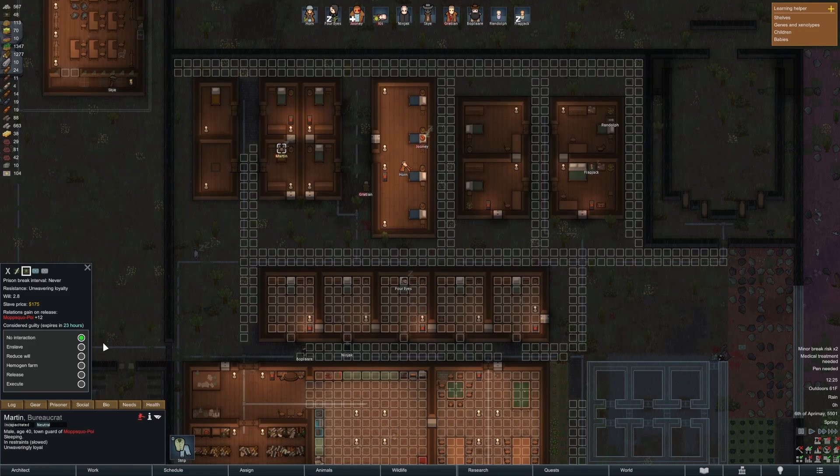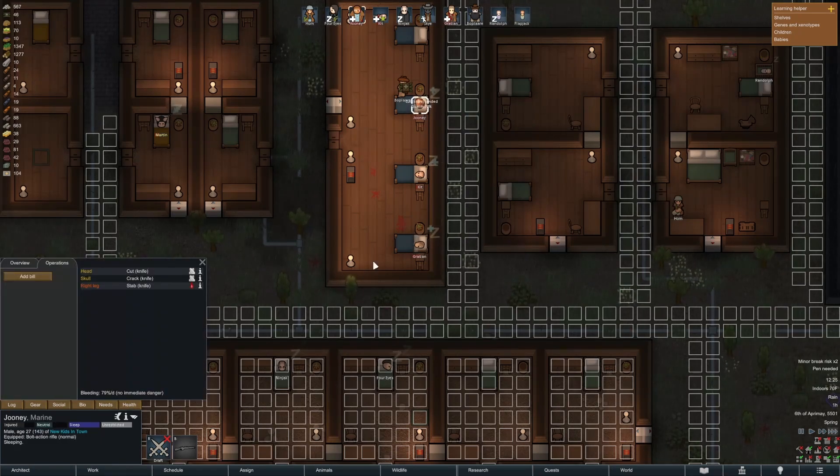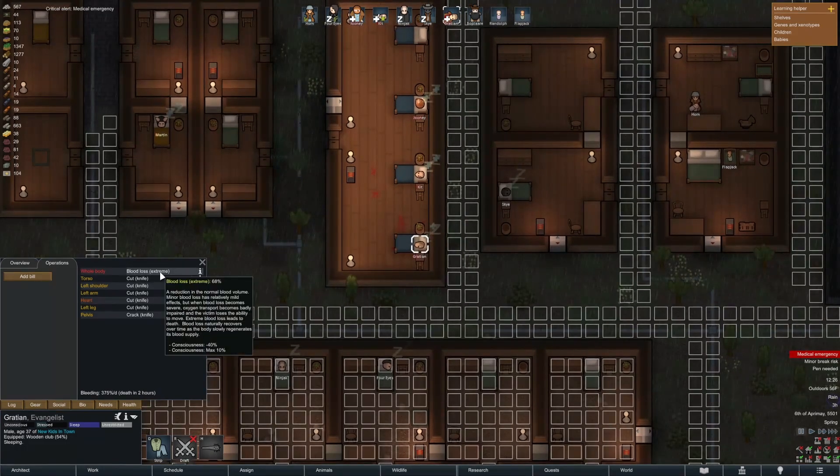Honestly, I think we'll probably — I don't want to enslave them. We don't need them for blood. We could reduce their will, but best case we just release them. Let me tend, and then tend. Okay, we've slowed the bleeding.